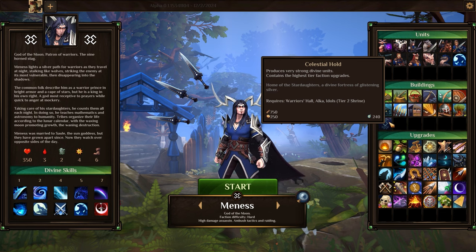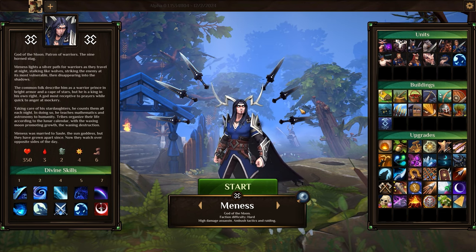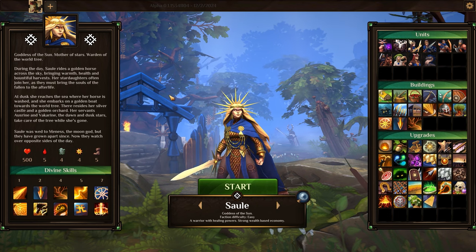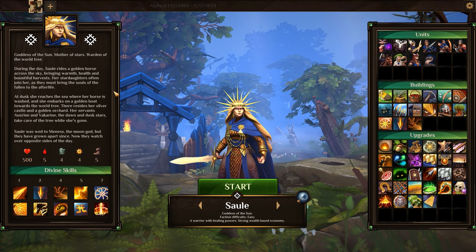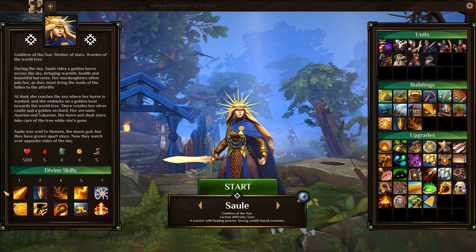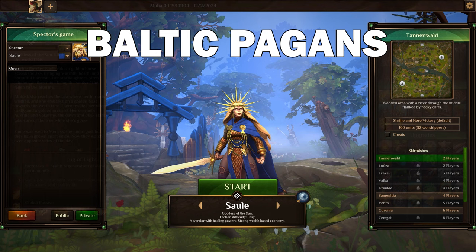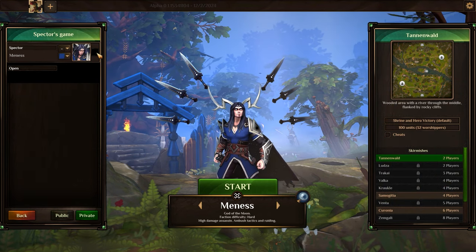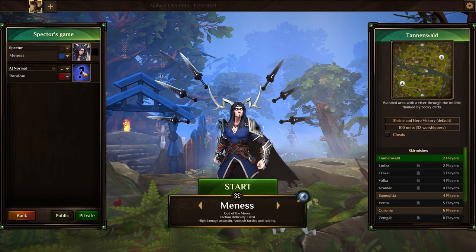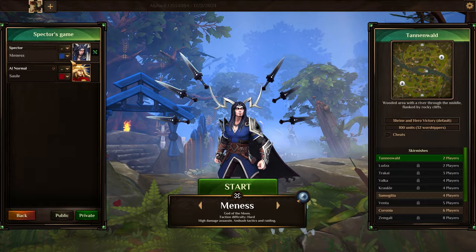Godsworn has been playable a few times already during Steam Next Fests and playtests, letting many of us sink our teeth into some of the promised mythological RTS content. This includes heroes, units, spells and abilities of one of the main factions, the Baltic Pagans. Their heroes, the Goddess Soul and Moon God Menace, will be showcased in this demo gameplay on a 1v1 map so we can go over the gameplay basics and why I like this game so much.